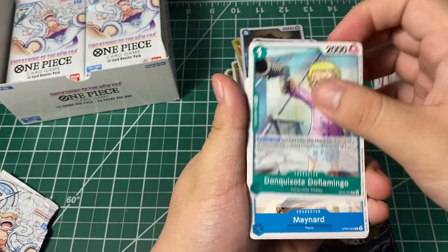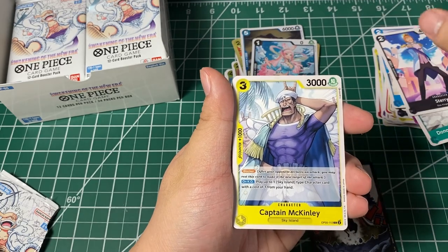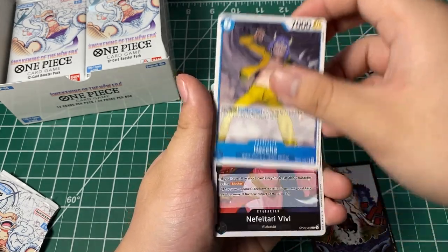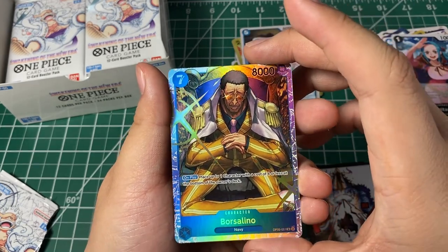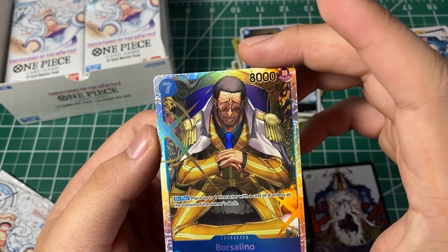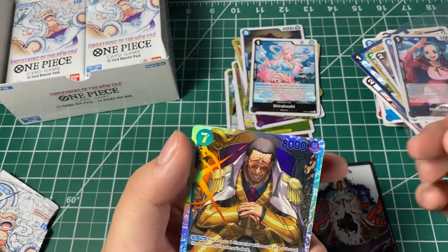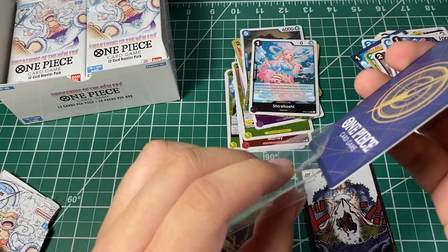Alright — Doflamingo, Maynard, Starry McKinley, Merry-Go, Yama, Charleston, One-Legged Toy Soldier, Ivankov, Hacha, BB, and a normal Borsalino. The centering is kind of bad, but this is an SR card so it's not as good as a secret card. I'm just going to put it in regular sleeves, no top loader.